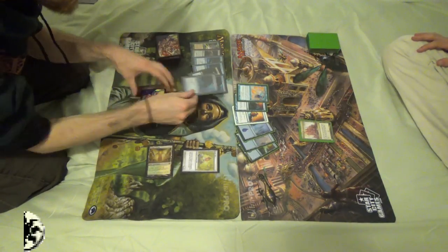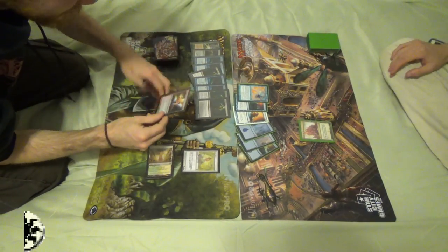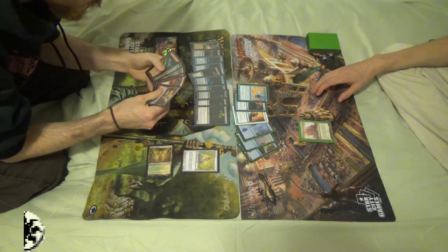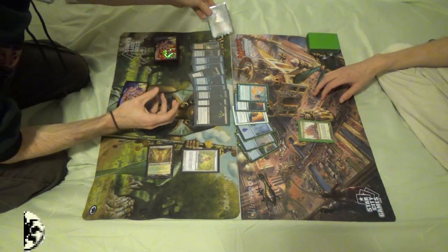Alternatively, I could have played Gitaxian Probe, which lets us draw a card for zero mana, using two life instead and letting us look at our opponent's hand. Or I could have played Street Wraith, which again only costs two life and effectively only gets countered by Stifle. These last two are necessary if we want to only use 0.5 mana the entire time.